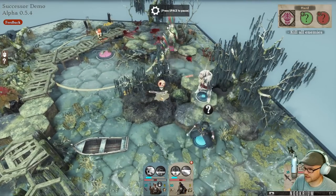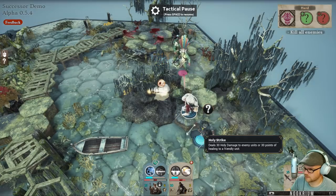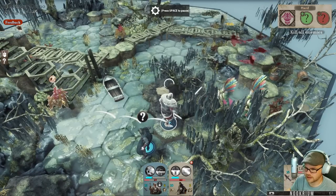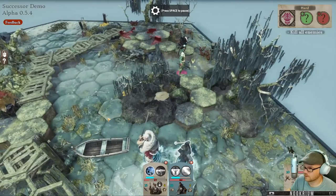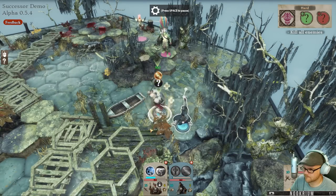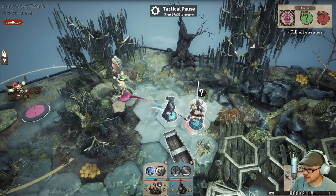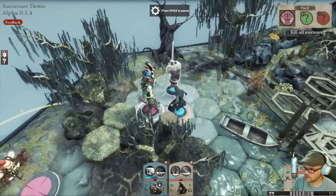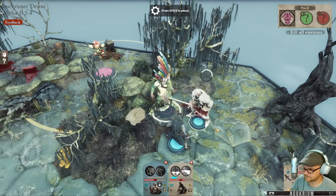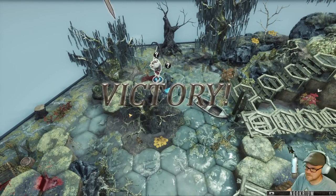There's an axe - come over here, get this axe. Take the dang axe. Now throw it at him. Go get some healing. We got one - those axes are pretty good. Feeling good now, go get him. Got his totem but he's just out of range of his totem. We're gonna kick this guy. Take that! We made it - it's not ugly but we made it.